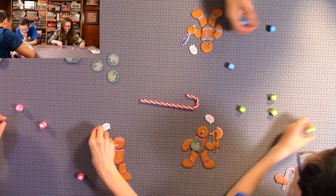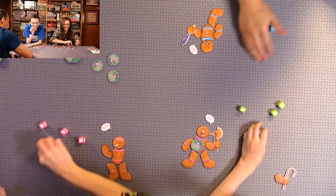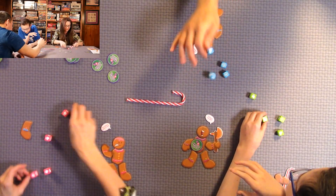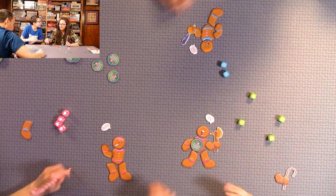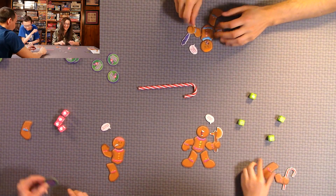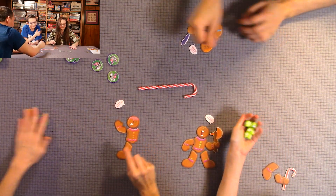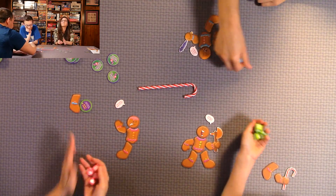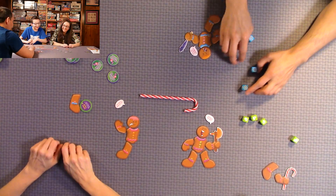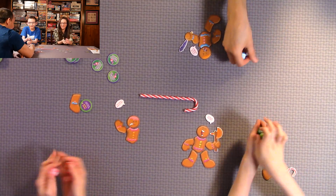More intense rolling. Someone rolls four of a kind on the very first roll — that's a wild — and takes someone's special treat. The special treat reads 'take the legs of the attacking foe.' There's excitement and some strategy around whether to use the special treat or not.